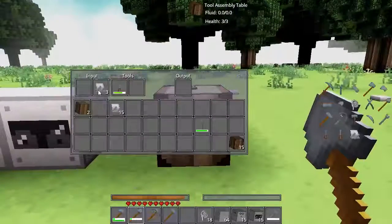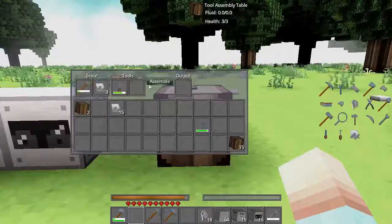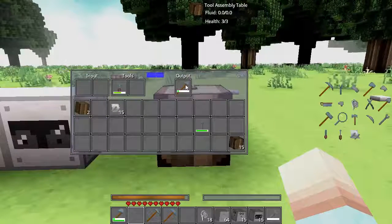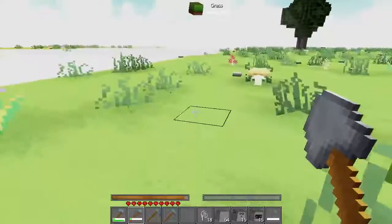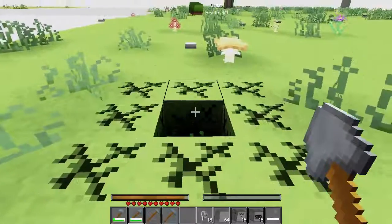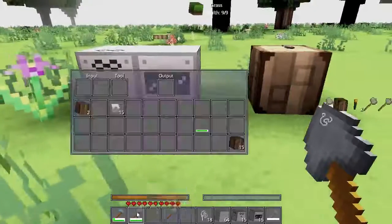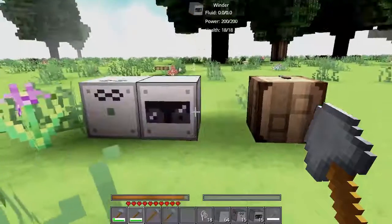If you want the full experience, you would add eight of these. Six, seven, eight. So now we should get the full effect — it damages a whole bunch of stuff at once. We run out of power — that's what happened. Our power got down to three of a hundred, so it stopped damaging neighboring blocks.